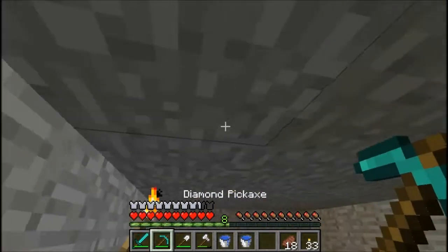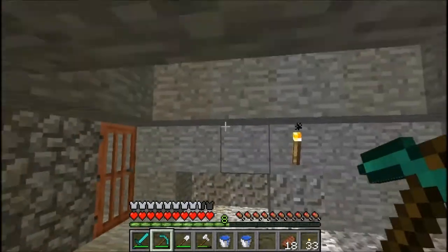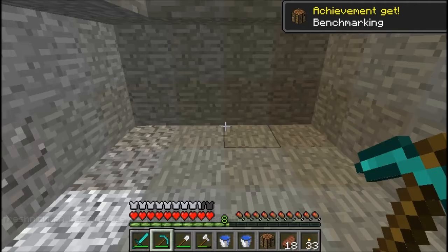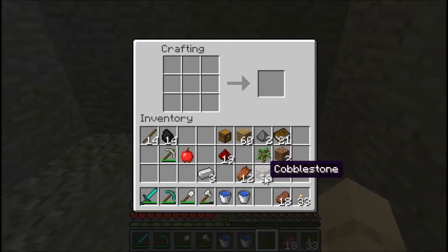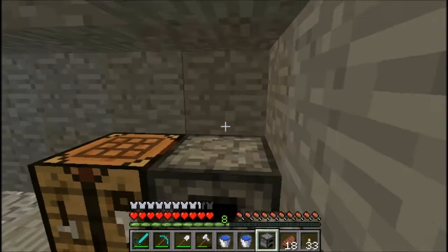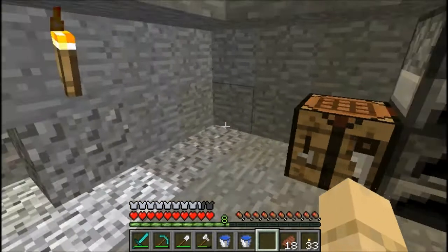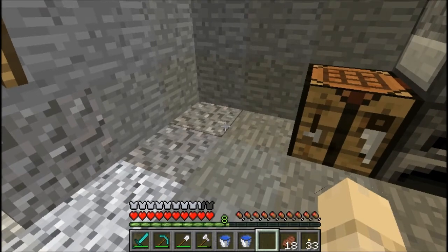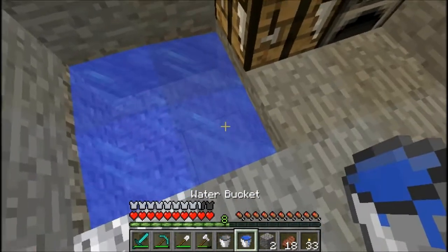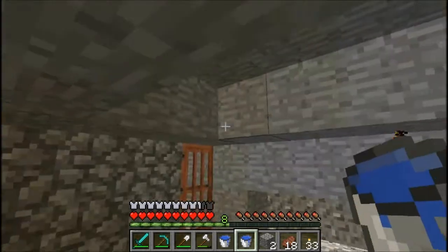This will be my crafting and smelting room. Let's give it a little more dimension. I got some wood too. All my achievements reset — I forgot about that. Let's place two furnaces — bam, bam — and we'll do some water right here. Bada boom bada bing, however you want to say it. And there we go, we have our little crafting and smelting room.